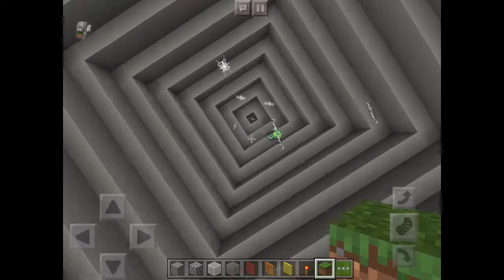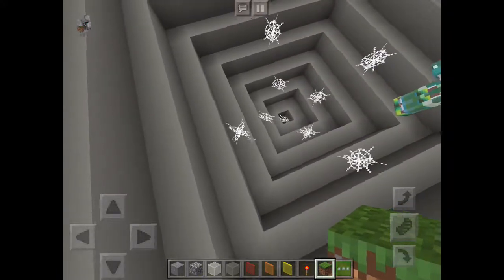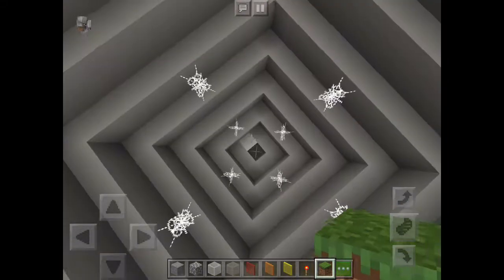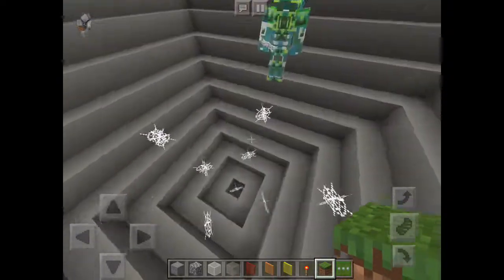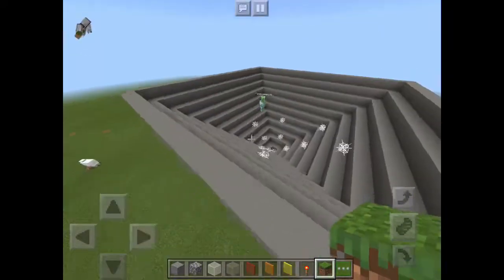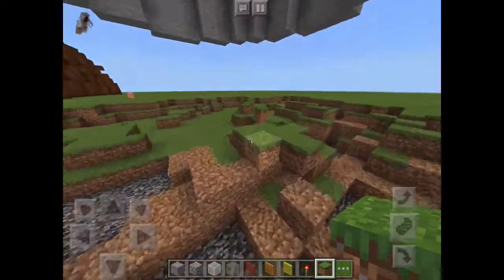James, what is this supposed to be? Why are you adding webs? He's adding webs to make it tornado-y, and they are completely even except for this one spot. I'm going back to my build.